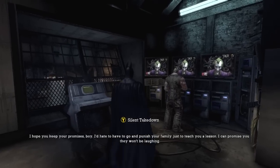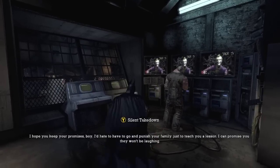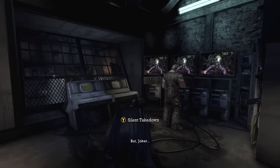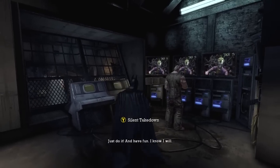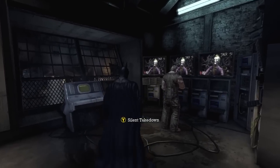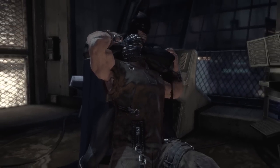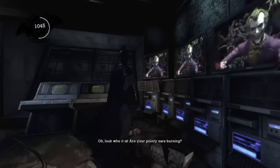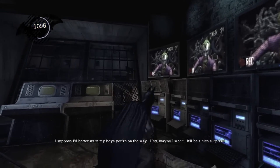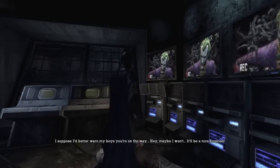'I hope you keep your promises, boy — I'd hate to have to go and punish your family just to teach you a lesson, and I can promise you they won't be laughing.' But Joker — 'Just do it and have fun, I know I will.' Squats. The power of squats! Oh look who it is — are your pointy ears burning? 'I suppose I better warn my boys you're on the way — maybe I won't, it'll be a nice surprise.'